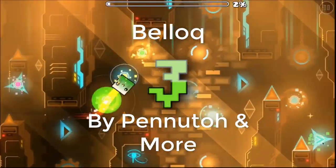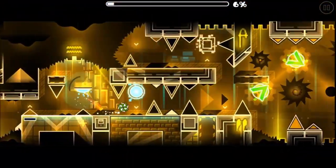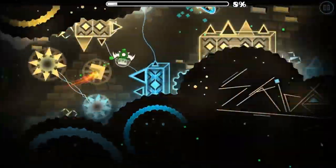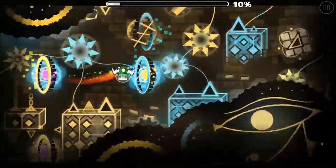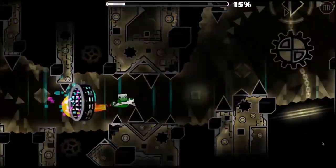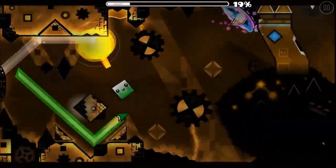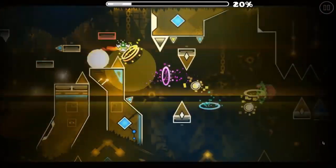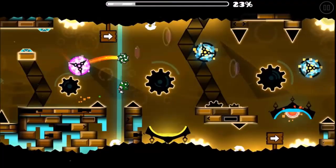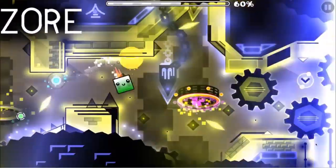Belloc was another mega collab hosted by Penudo. The sync in this level is amazing, and not just with the gameplay — a lot of the designs actually use the sync to decorate their part by doing pulses and changing colors. I would say this level has the second best sync in the game, behind only Freedom 08. I personally think that there are some parts that hold it back from first place, mainly the parts at 23% and then Penudo's part. But even with these parts, I still really like Belloc and think it deserves number three on this list.